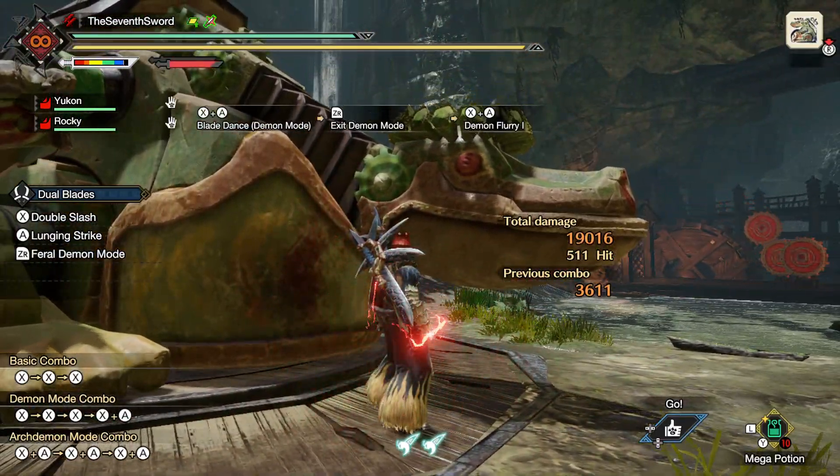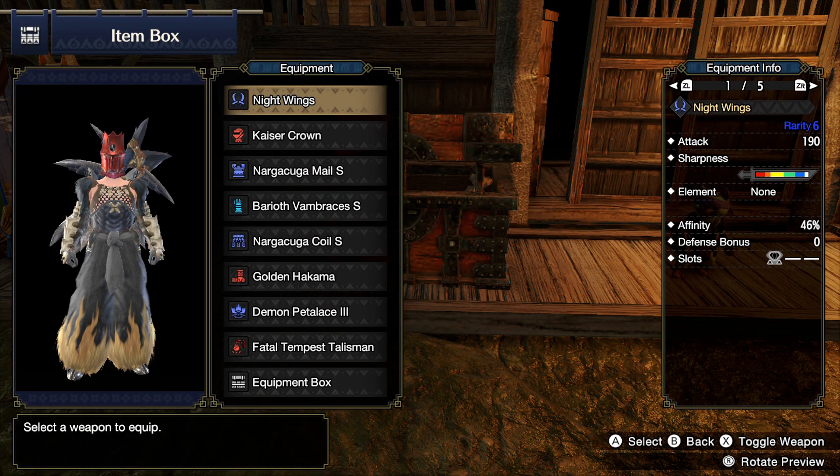Let's get into the equipment itself. For the dual blades, I have the Nightwings, which come with an attack of 190, a 40% base affinity which is very crucial for this build, and I've increased that to 46% using the Rampage skill, Affinity Boost 2.